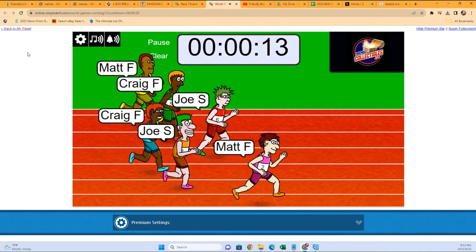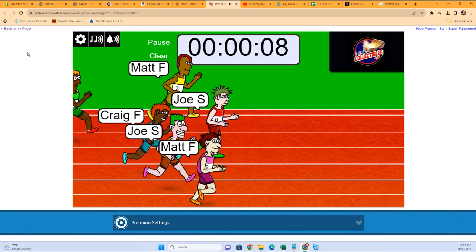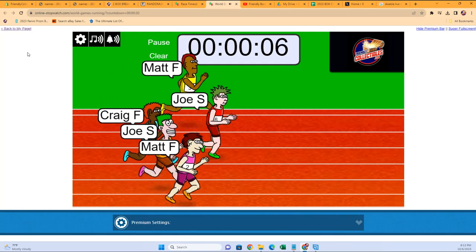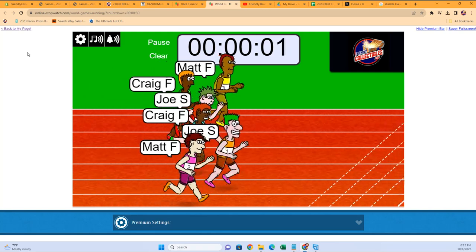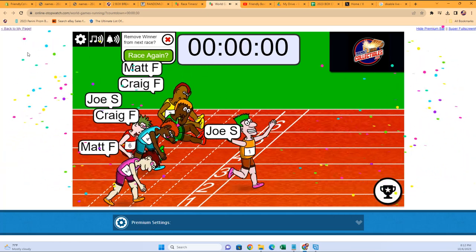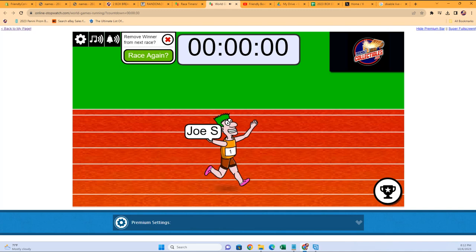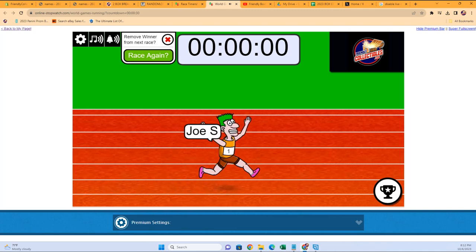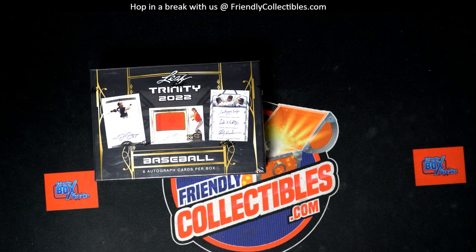Matt F cruising along in the Barbie outfit, 10 seconds left. Here comes Joe S in the red shirt, red shirt green shoes. Three seconds left — Joe S in the orange, the Joe S clone twin in the orange Texas thing. Congratulations Joe — that one is coming out to you, three spots in the break. That win is coming out to you, Joe S.